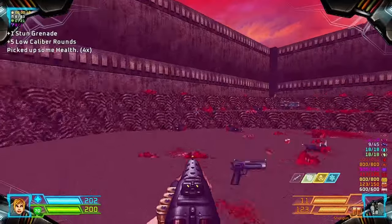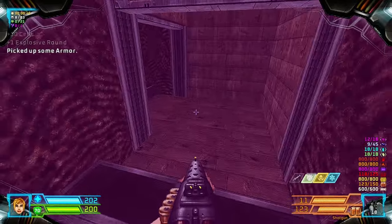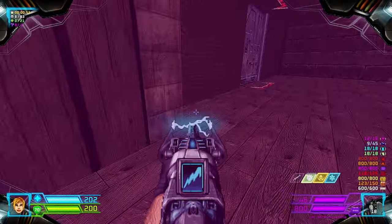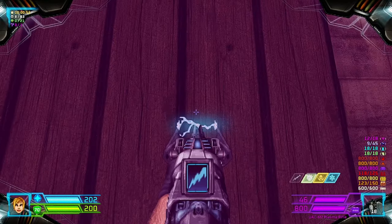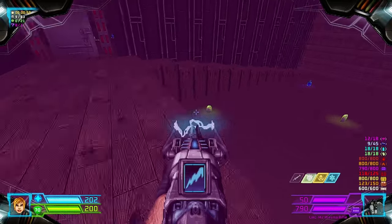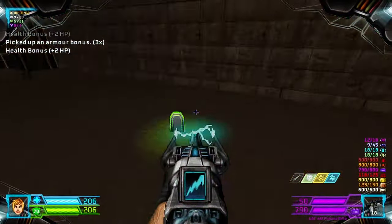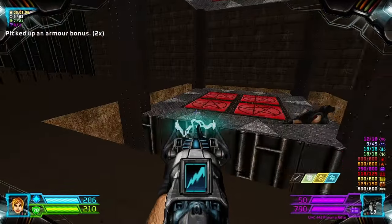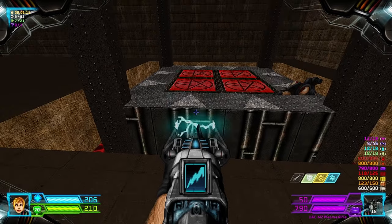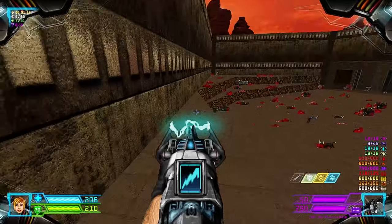There are some items in the upper platform. How do we get there? You have to kill this Revenant first. Grab the bonuses in here. You have to use these teleporters to get to those platforms, so let's head into the left one by facing in this position and you can get the Mega Armor.